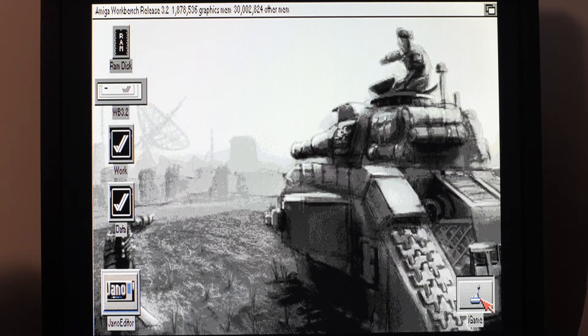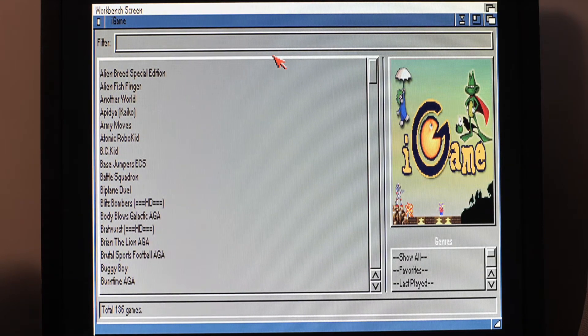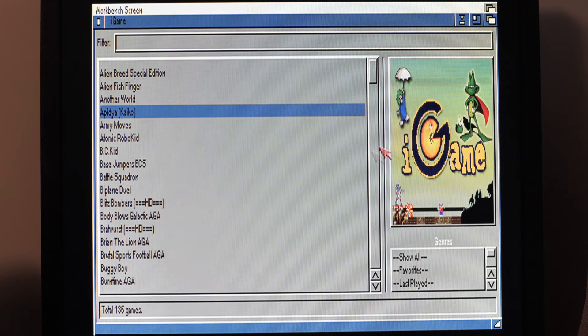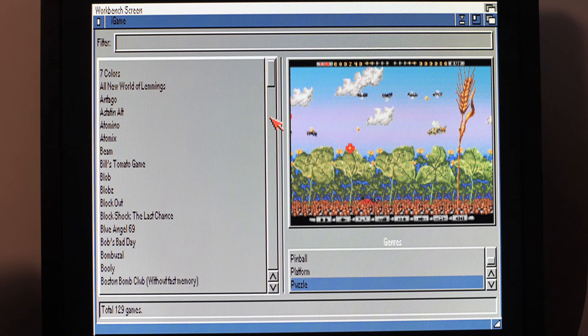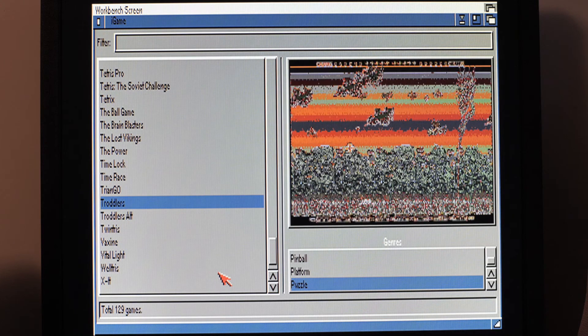Here we are in Workbench 3.2 and I'm going to start iGame. I don't think I've shown this to you before. iGame is a game launcher — it's like a catalogue of all the games you've got installed via WHD Load and other means, so you can create lists of your installed games which handily have a little screenshot. I've got a 256-colour screen here so they show up with nice colours — it actually looks a bit like the game. Let's start with Troddlers.